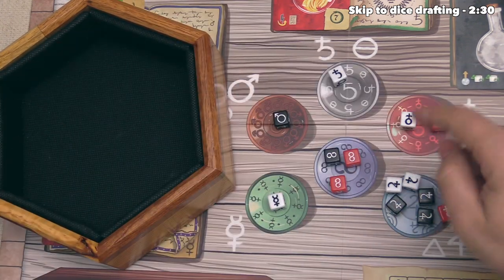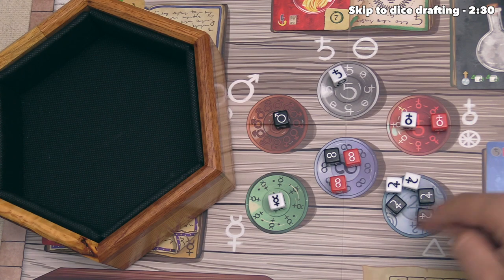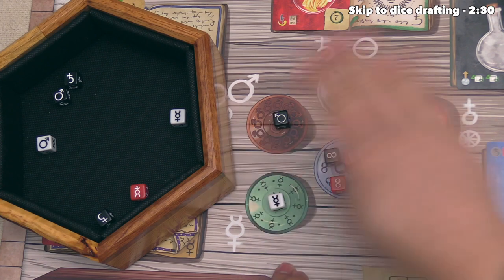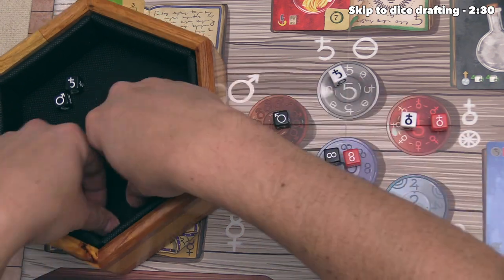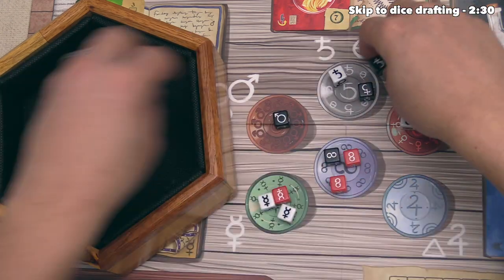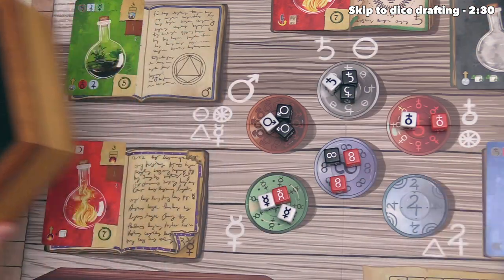Now at this point, if any one of these six spots have more than five dice in them, then you have to take all of those dice and re-roll them, because you can never have more than five dice in any of these areas. After that, we can allocate the dice that we just re-rolled. And we are now ready to start playing the game.